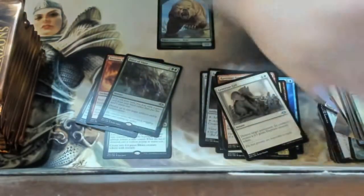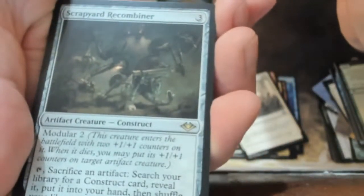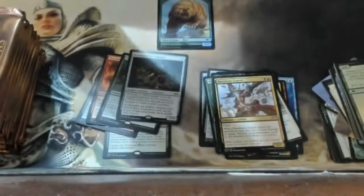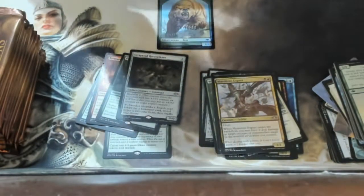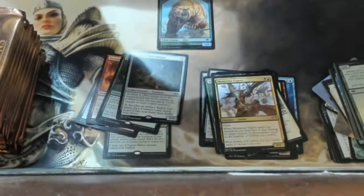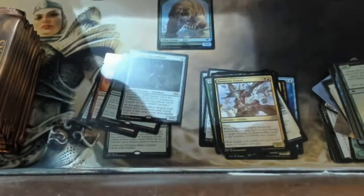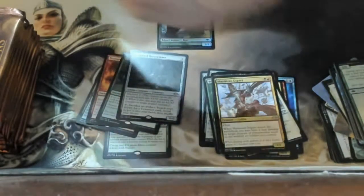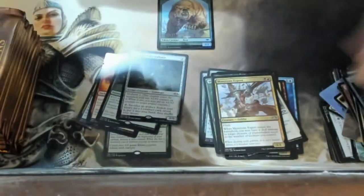Oh, a Tusker! We got a changeling, a thingy, and a Scrapyard Recombiner — modular — not too shabby, and a bunch of other cool stuff. There's my foil bear. I really wish this camera would stop refocusing every five seconds.